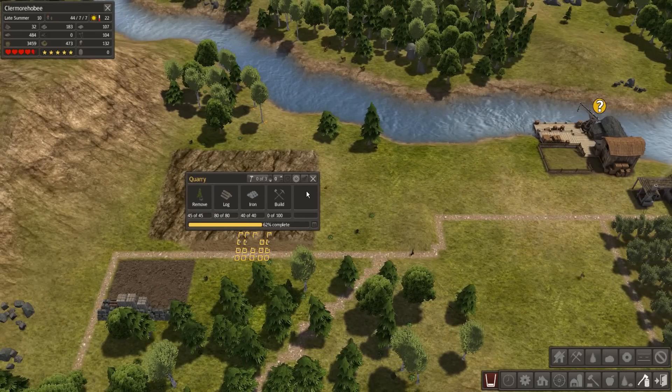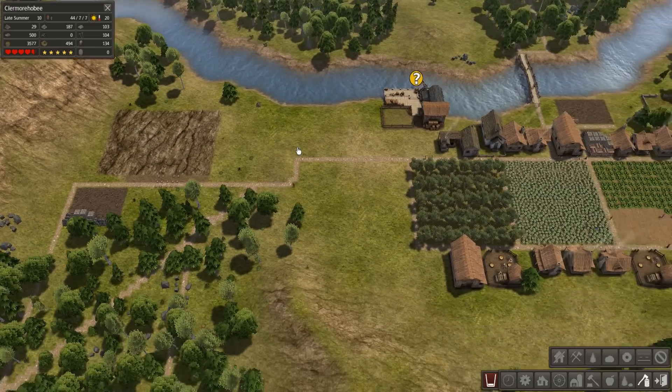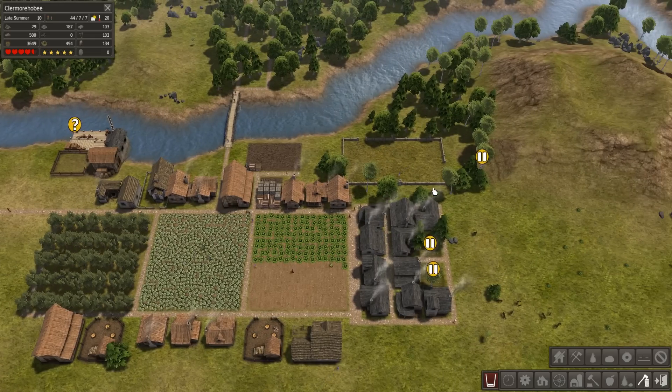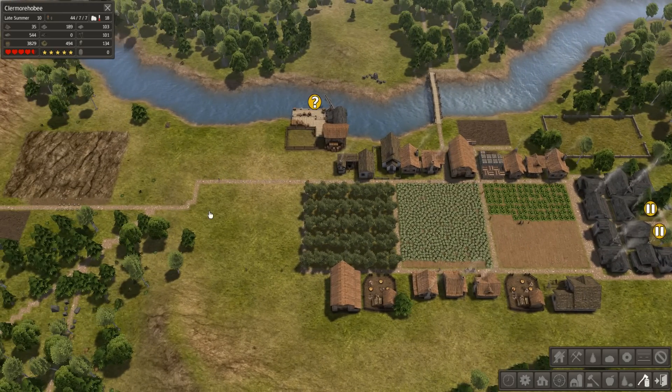Only need 40 iron for that and they are already starting to build. So during the winter I can assign everybody to that rock quarry. The rock quarries are actually kind of dangerous - you don't want to be wasting population there if you do not have a high population. But you kind of need them for extra rock.